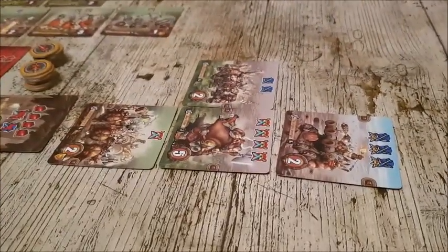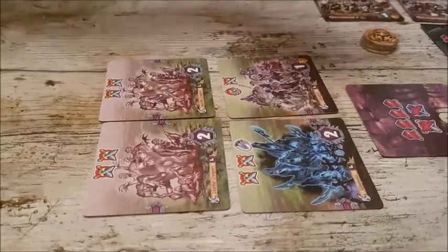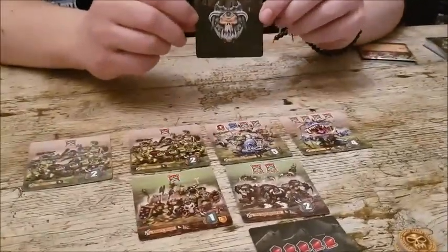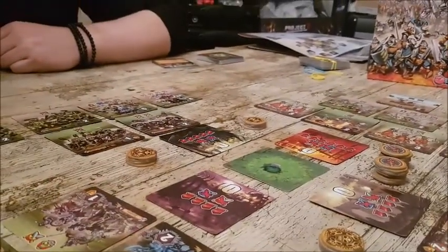Each of us has chosen a faction. I'm playing the Dwarves, Martin is playing the Undead — which is an expansion faction called Dark Rampage. James is playing the Orcs and Malo is of course playing the Goblins.